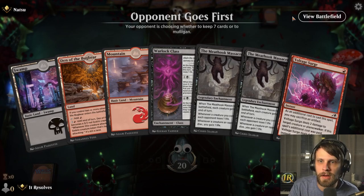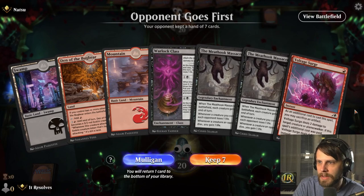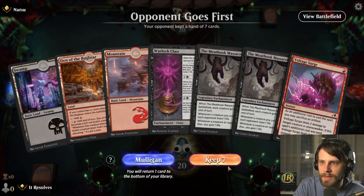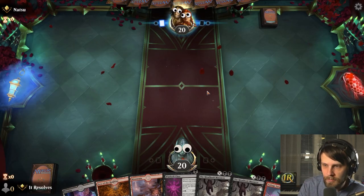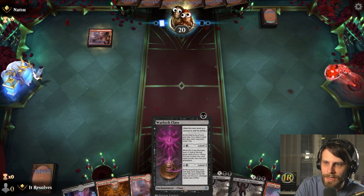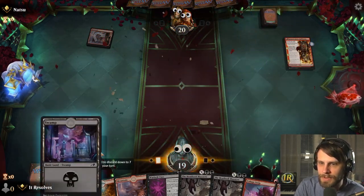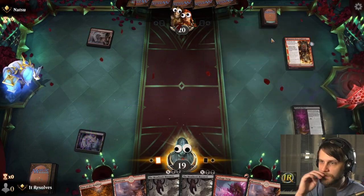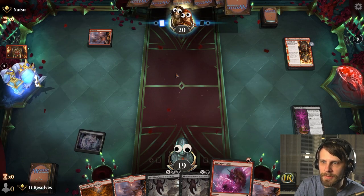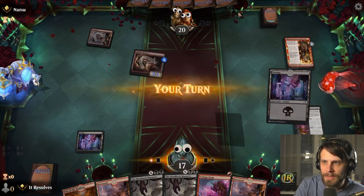Let's jump into game two. This is an interesting hand — double Meat Hook isn't great depending on what we're against, but we do have Warlock Class. I'm not super sold on it, but we do have that Warlock Class to help out. We need a second black source for the Meat Hook. We have that Voltaic Surge to deal with whatever they play. Looks like Rabbit Battery — they don't have another land.